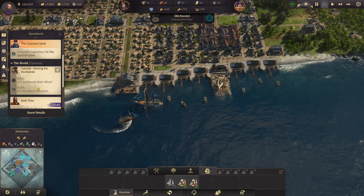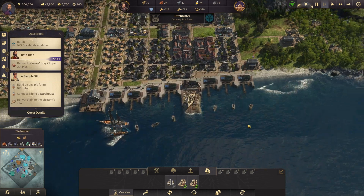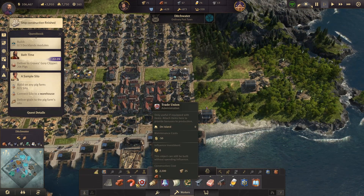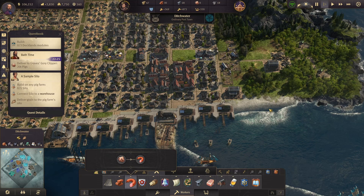Wait, what is happening? I forgot — he wanted 20 pigs and I have zero pigs. A ship has been constructed. Maybe we're going to make two pig farms. I'll put it at the top there so we can see when we get to 20.